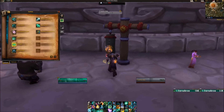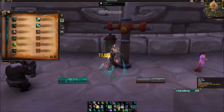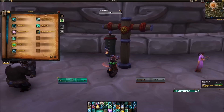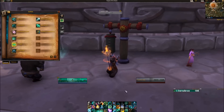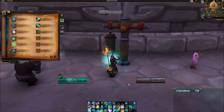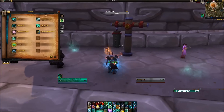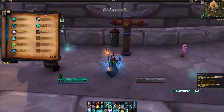The Fistweaving rotation looks like this: use Rising Sun Kick — your hardest-hitting ability — then Tiger Palm until you have three stacks of Teachings of the Monastery, then Blackout Kick, doing a bunch of hits that have a chance to reset Rising Sun Kick, which resets Thunder Focus Tea. So use Thunder Focus Tea on a Vivify and Rising Sun Kick, get Thunder Focus back up, Tiger Palm three times, and reset Rising Sun Kick. You prioritize Rising Sun Kick to reset Thunder Focus Tea for DPS.